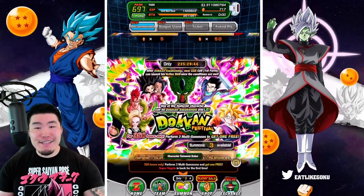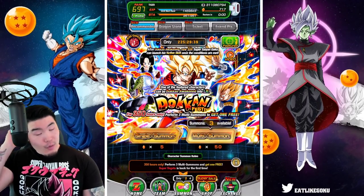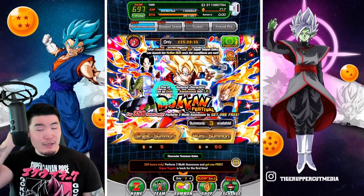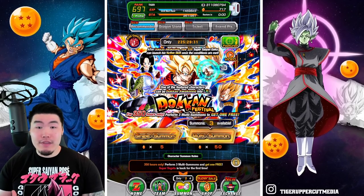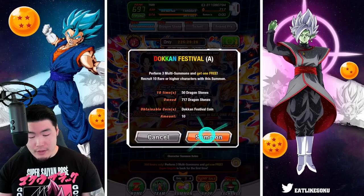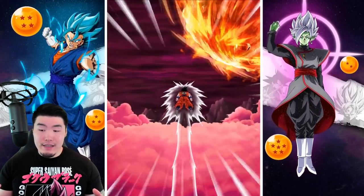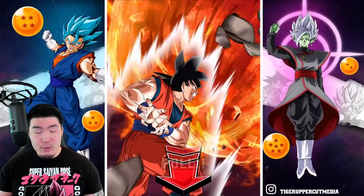Seven spins. I want both of them, but the Goku slash Gohan banner is a lot more valuable for me because I still need a lot more copies of the Super Vegeta. So I think we'll start here and then jump over to the Cell banner after. First multi, guys — first summon in at least four or five days. Jump in with me for a group summon right now.